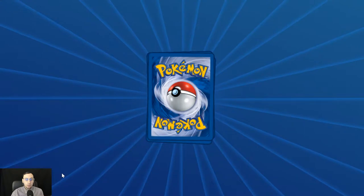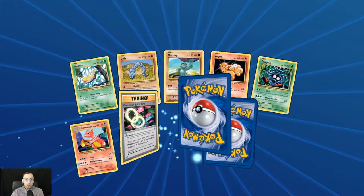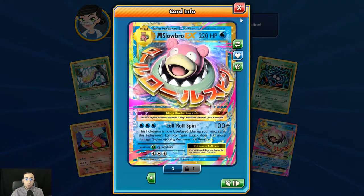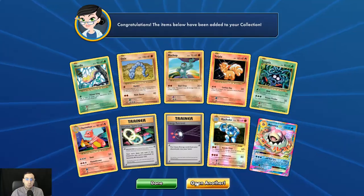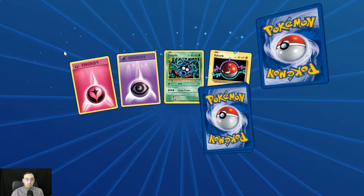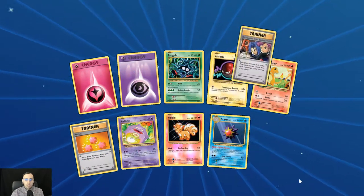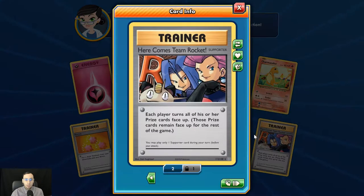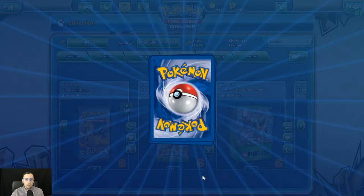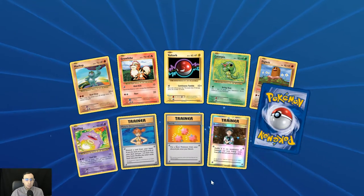Good old Far-Fetched. First holo Machoke and another Mega Slowbro. Starmie and a 'Here Comes Team Rocket' — it used to be a very sought-after card in the olden days.